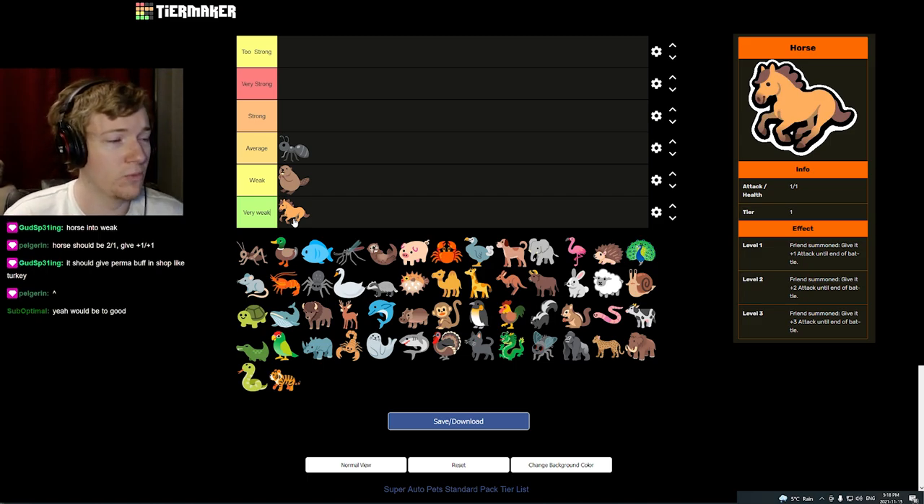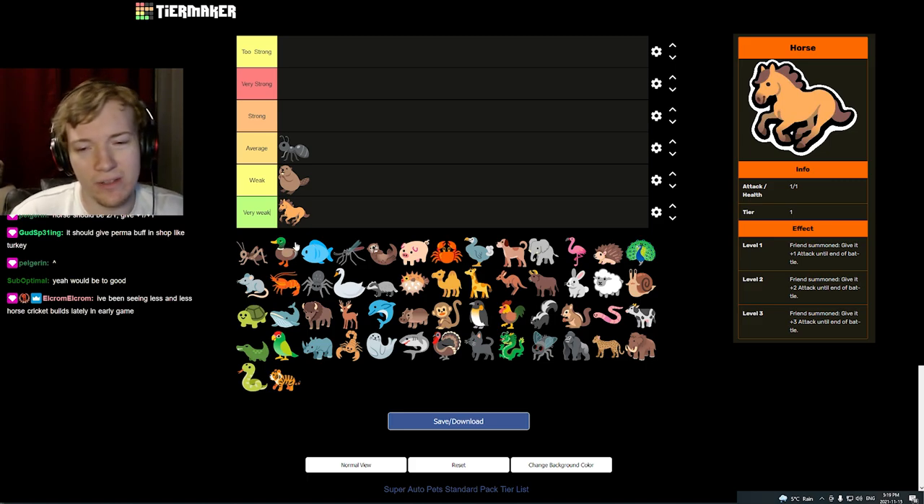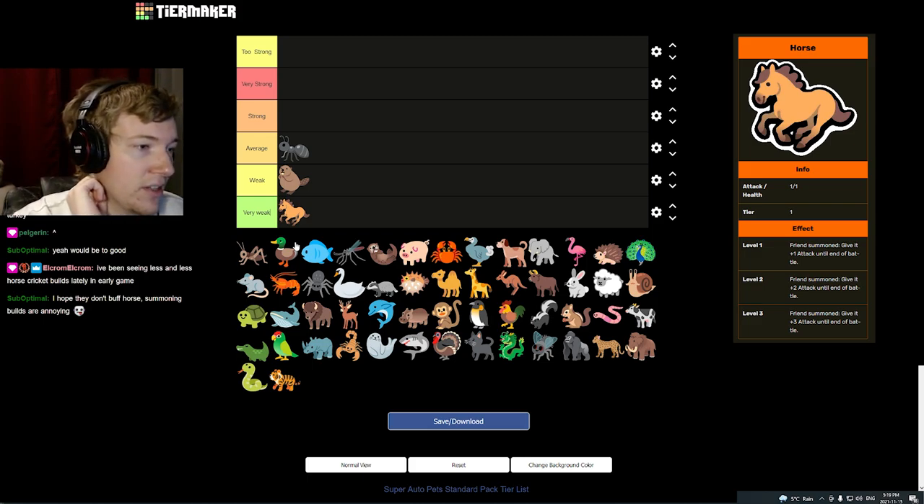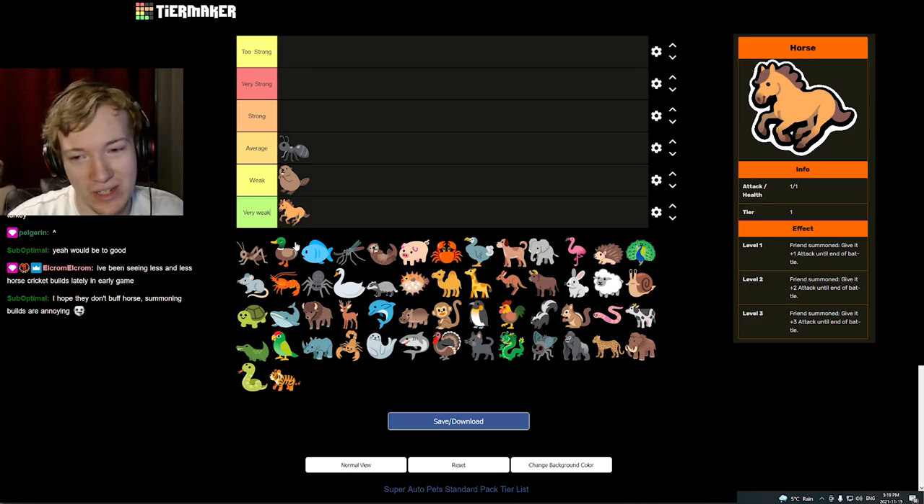There are a bunch of ways they could change Horse, but Horse is too weak in the current meta. If it gave plus one, plus one permanent, that would be busted — that would just be duck but with less steps. Horse should be 2-1 and give plus one, plus one. I've been seeing less and less Horse Cricket builds lately in early game. That's because you don't need to win early anymore. Summoning builds are annoying but suboptimal.